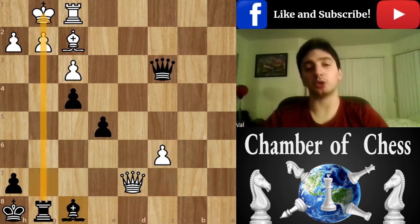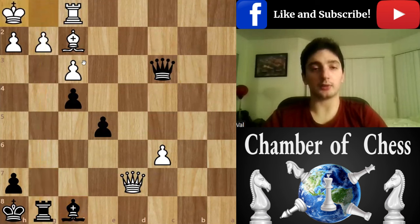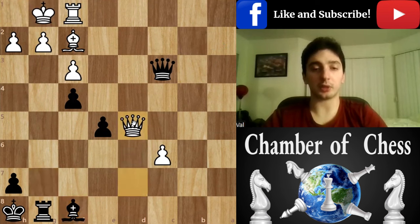The way he played was c7, which is losing. Instead of this, white should have gone for king h1, which is a nice prophylactic move. Or queen d5, centralizing the queen — also fine.